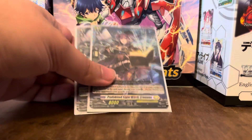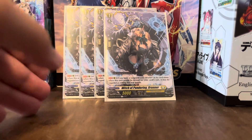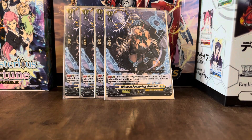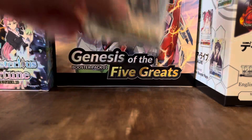Next up, we've got four copies of Witch of Pandering Burner. If you have a Vanguard with Blaster in its card name, when this unit would be retired for your card's cost, it may be regarded as two rear guards. Her 5k base attack doesn't matter, as you'll be retiring her with skills.